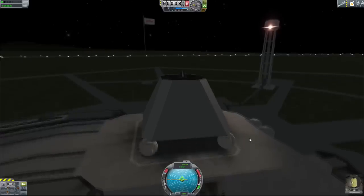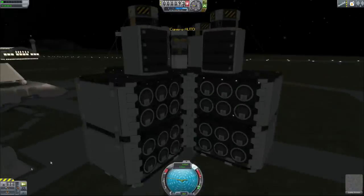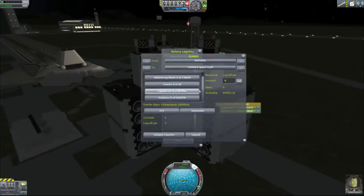It's dark, but that's fine — it doesn't matter what time it is. Switch over to our refueler, which I've already put over here, and transfer to the untitled spacecraft. Let's go ahead and transfer over some liquid fuel — how about 1,000 units? Just nice and simple. Transfer over 1,000 units of liquid fuel.